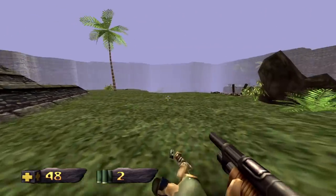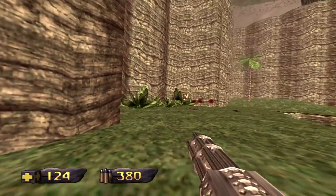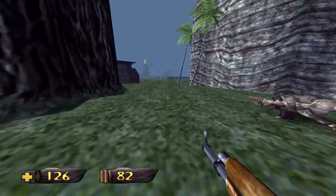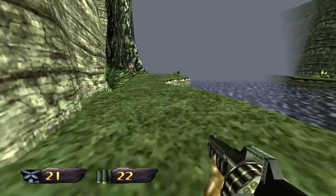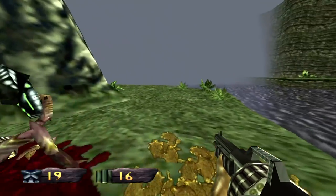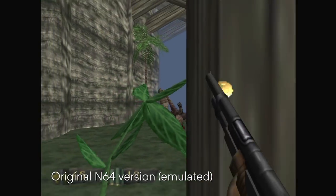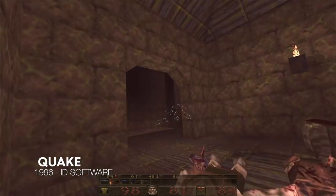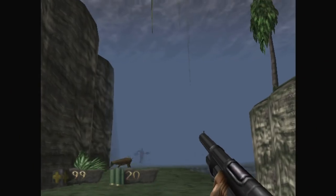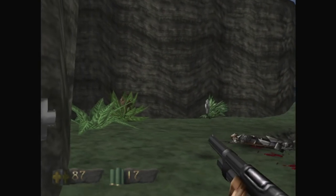Turok is a 90s shooter through and through — lightning fast with plenty of bone-crushing, gory violence. What set Turok apart was its focus on more open, outdoor environments that gave the player the freedom to explore. It was also a fully 3D shooter in a time where fully 3D shooters were just getting their start. Quake had only been on PCs for a year by the time Turok was released.